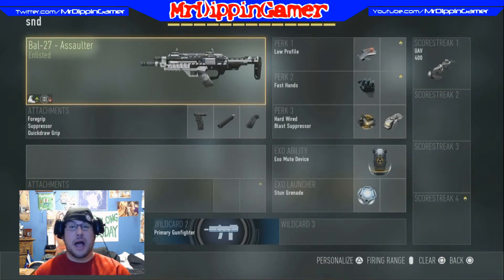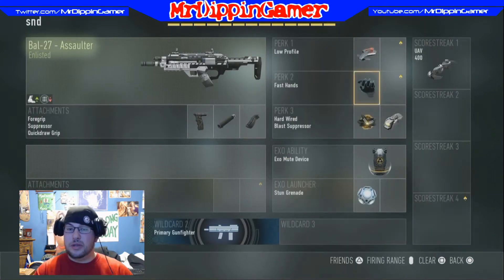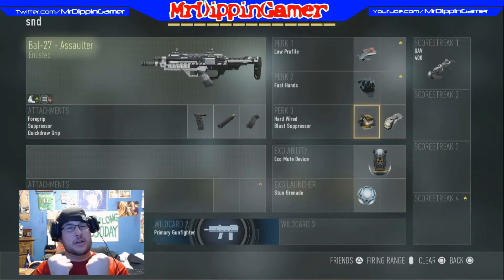Now we get into the competition style classes. First is Search and Destroy. We have the BAL-27 Assaulter with a Foregrip, Suppressor, and Quick Draw Grip with Low Profile. The reason I picked Low Profile instead of Lightweight is because in Search and Destroy you don't need to be as fast — it's a very slow, methodical playstyle. With Low Profile I'm invisible to UAVs, tracking rounds, and Exo Ping. I also have Hardwired because I hate system hacks — they make your screen look like you're back in the 50s with a terrible TV.